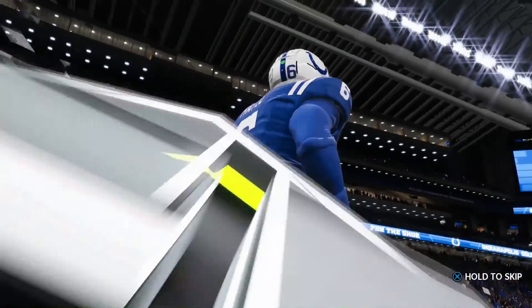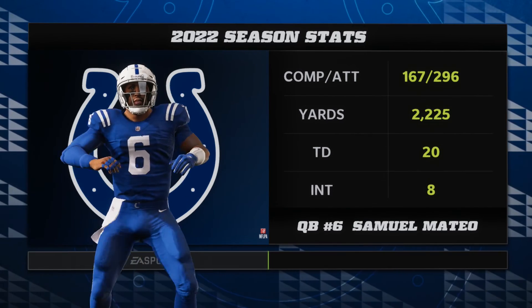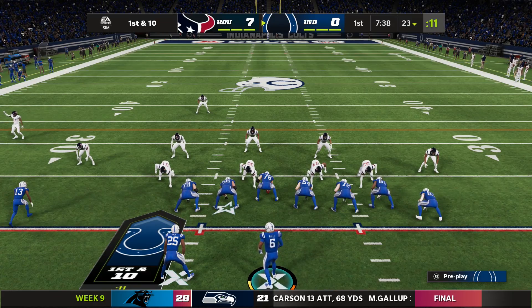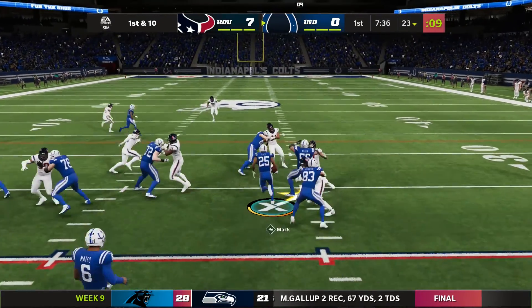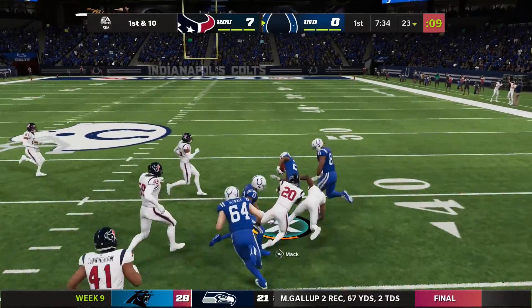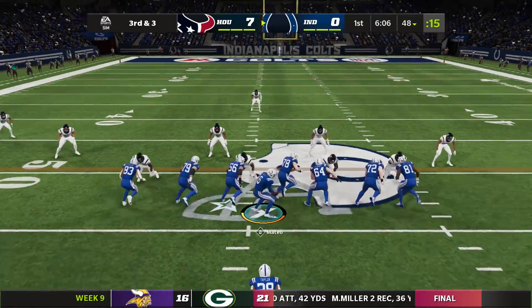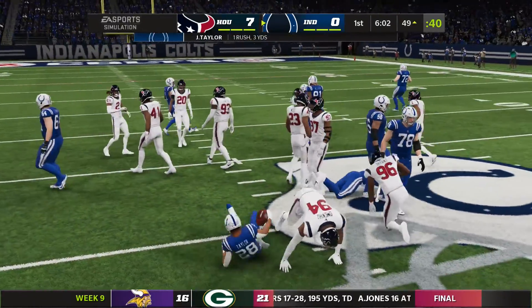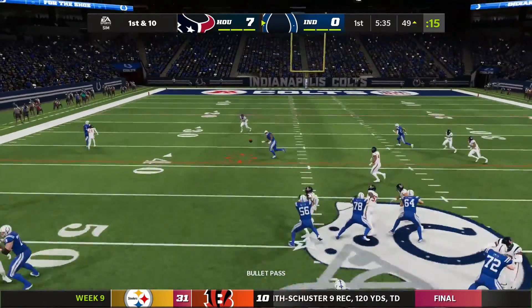Now the Colts will get their first opportunity with the football. You hope you catch the defense just right and break off a big run to help yourself out. In Houston territory at the 49-yard line. Now left side completion — keep it from being a big game. He's got him. Instead of an incomplete pass and no loss of yardage, it's a three-yard loss. And they've got it inside the 10 at the downright back.